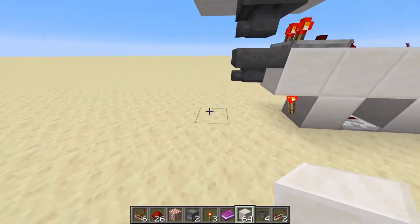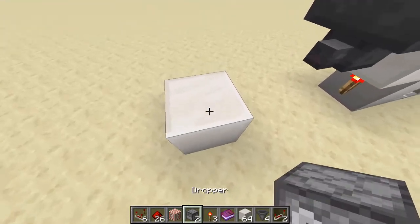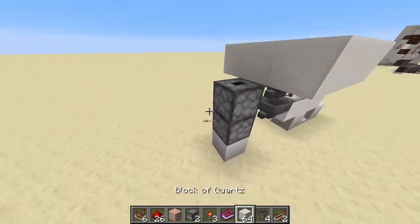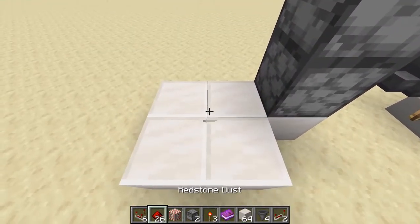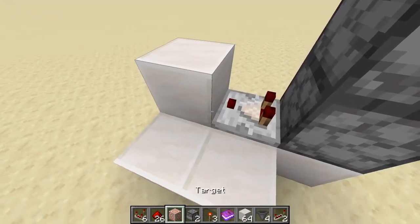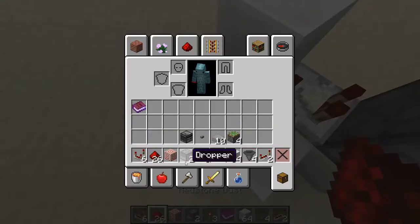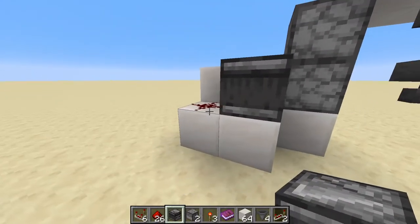We're going to leave a one block space right here, add out one more block to the side where this hopper is facing, and place a block right here. Then place two droppers facing upwards into each other like so. We're going to place around a 2x2 space right here, place down a comparator facing out of it, into a block, into some dust, and grab our observer and face it into that dust right there.